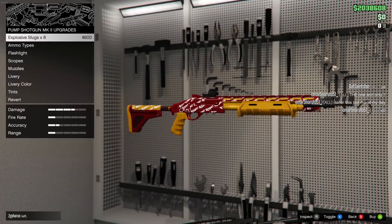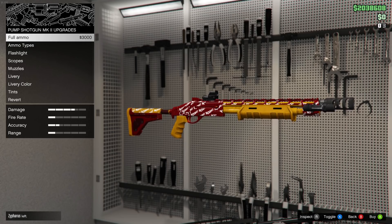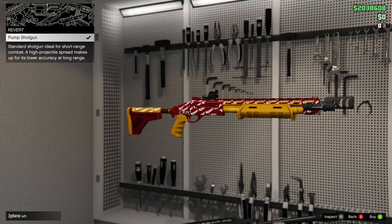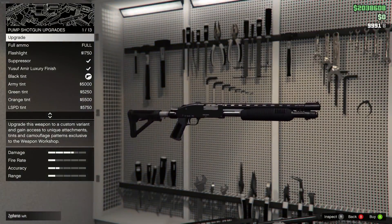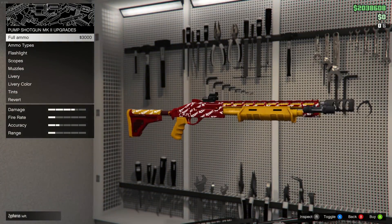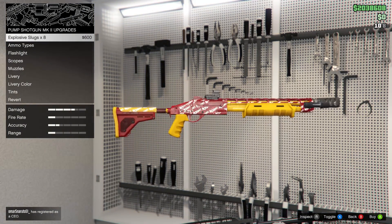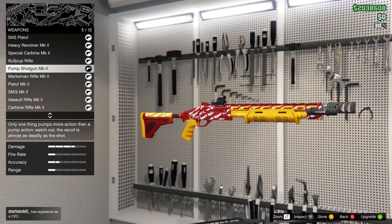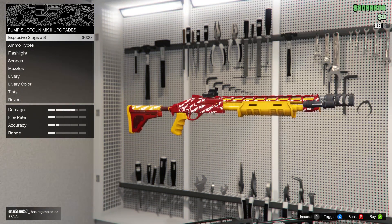I'm going to use the Mark 2 shotgun with explosive ammo and the sniper rifle with explosive ammo as examples. You'll see I shoot most of the bullets so I have like one or two left, then I go into the MOC. The entire process is just reverting the weapon and then upgrading it again. For whatever reason that doesn't charge you — you can see at the top right nothing is being charged from my bank account. It gives you full ammo right off the bat sometimes, other times just a couple of bullets, but it gives you bullets every time.